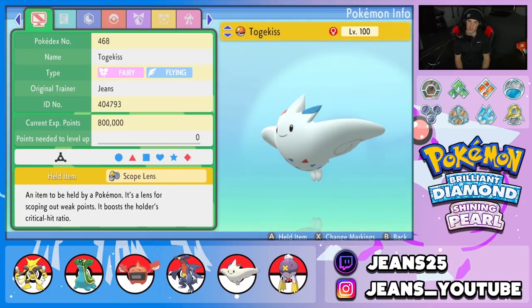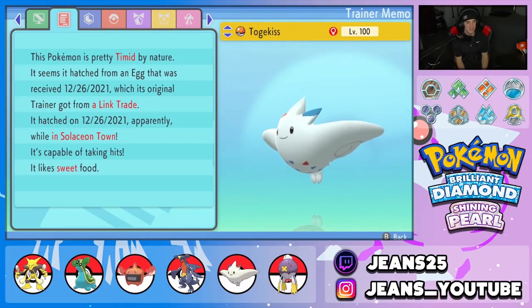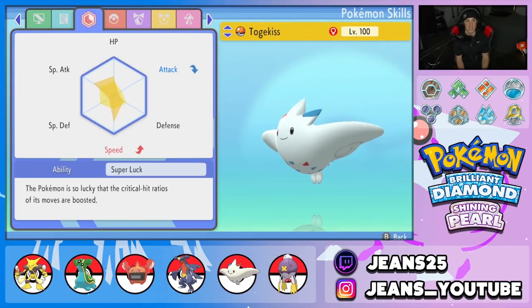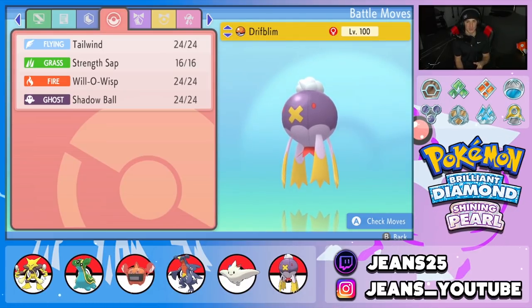Next pokemon is Togekiss — probably one of the best pokemon in this game, phenomenal on any team. We gave it a Scope Lens for more crits, Timid nature for speed, EVs in HP, Special Attack, a lot in Speed, and a little in Defense. Moveset is Follow Me, Air Slash, Dazzling Gleam, and Protect — nothing special, just a normal Togekiss here to deal damage, protect allies, and be great in any situation.